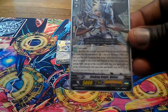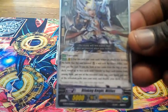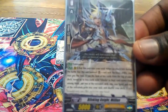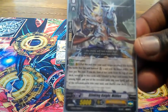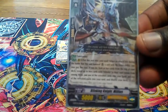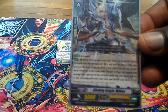He's a forerunner and he has the second skill: Put This Unit Into Your Soul. When an attack hits during the battle that this unit boosted a unit with the Brave ability, you may pay the cost. If you do, look at the top ten cards of your deck, reveal up to two cards with Alt Mile in their card names, put one into your hand and another into the soul, then shuffle your deck.